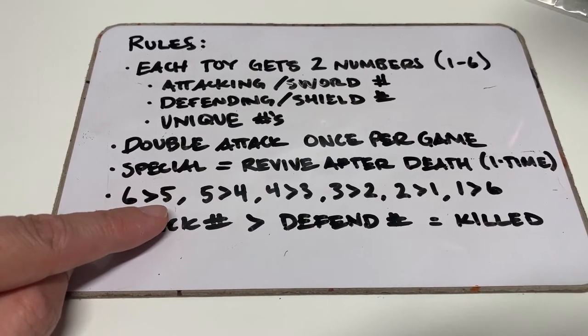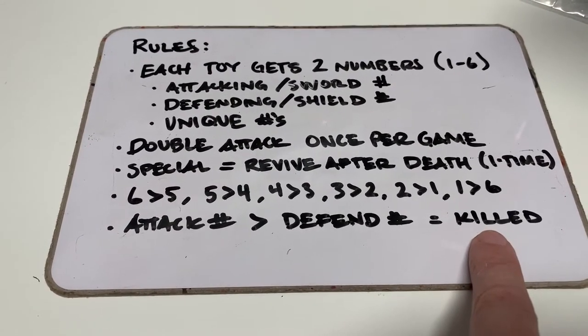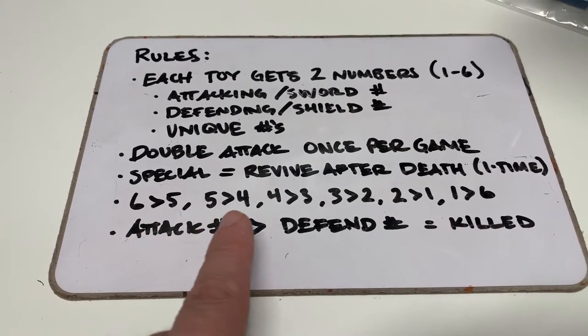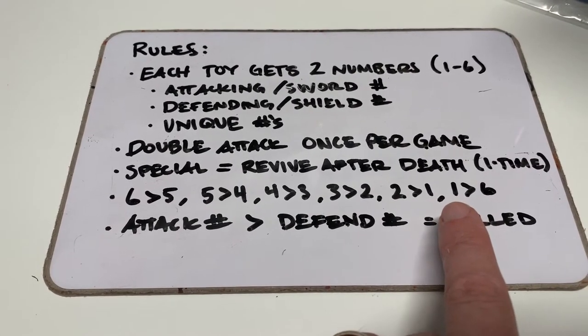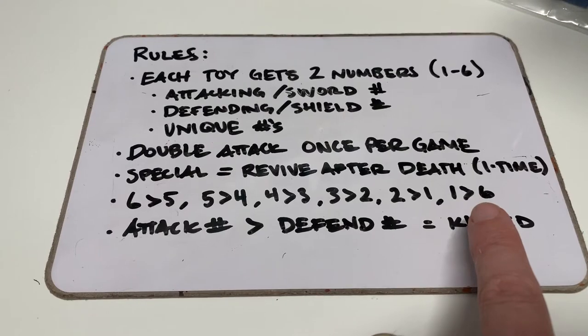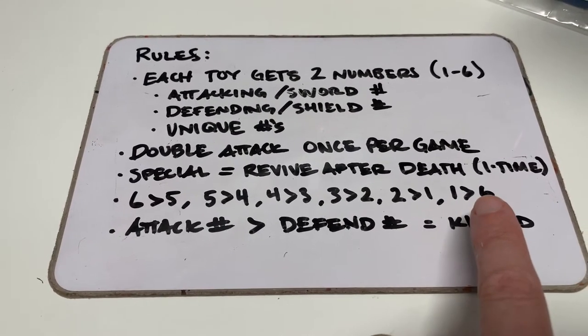If your attacking number is a six and their defending number is a five, the attack number is greater than the defend number, so that defender is killed. Six beats five, five beats four, four beats three, three beats two, two beats one. The caveat is that one beats six — so only those with an attacking number of one will kill those with a defending number of six. If the attacker has a three and the defender has a four, five, or six, nothing happened and the defender is safe.